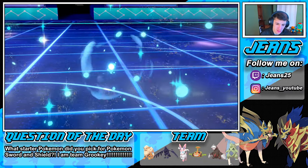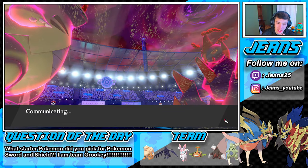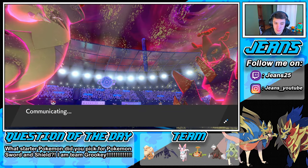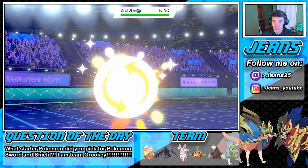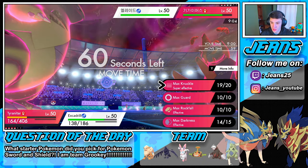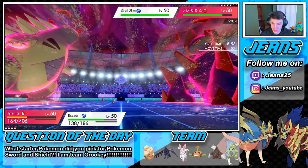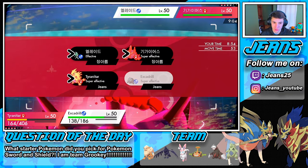We might go into Max Guard. Do we go Max Guard? I don't know — he might double up on my Tyranitar. I say we go Max Guard and just try to do some work on this Gigalith. Then we're gonna go into an Earthquake to do work all around, because I think he's gonna double up on my Tyranitar.